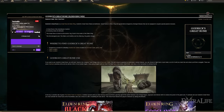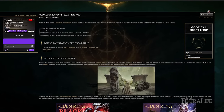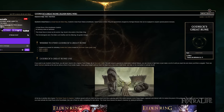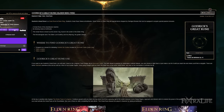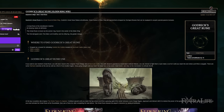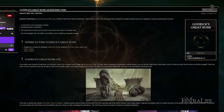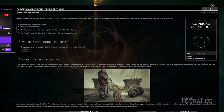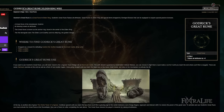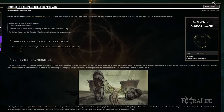For the Great Rune, Godrick's is perfect for this build. You need Vigor, Mind, Endurance, Strength, Dexterity, and Faith — and if you're in Journey 2 or Journey 3, you might need Intelligence for Terra Magica or Arcane for certain spell requirements. That's six or seven attributes all benefiting from it, making this one of the few builds that can genuinely use Godrick's Great Rune across every attribute.